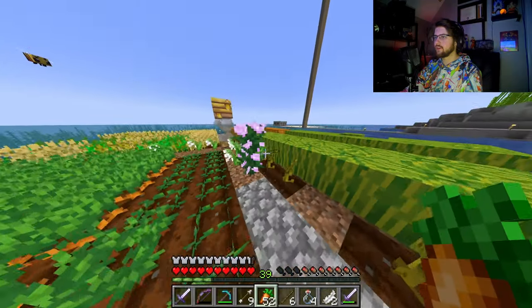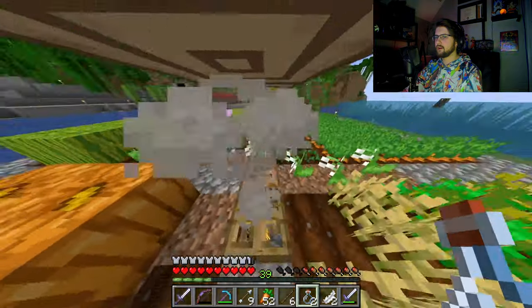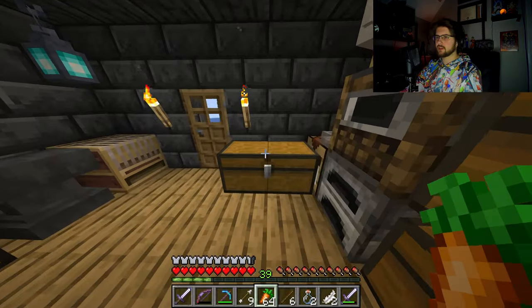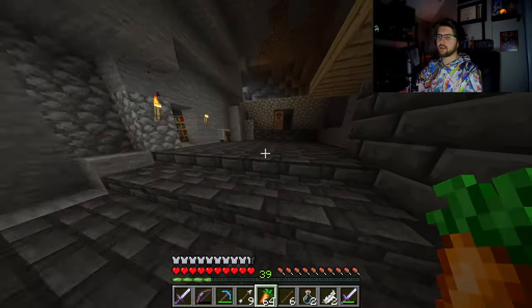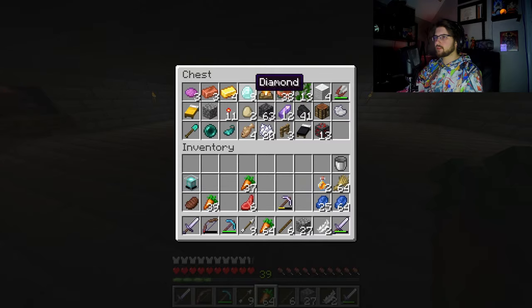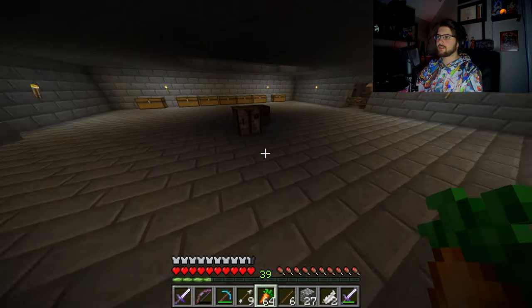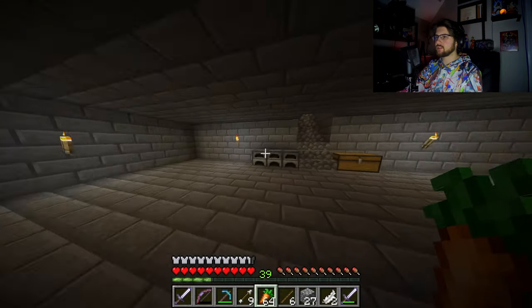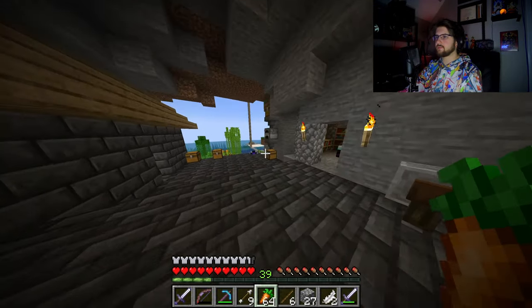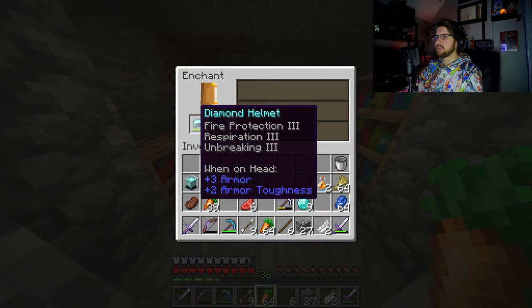I'm gonna need some cooked food. I guess while we're here, let's try to get some bottled honey as well so we can make a honey block in the future. I think I'm gonna use carrots for now so that way I can go find a warped forest, kill some enderman, get some ender pearls. But first things first, I'm gonna try to make some diamond armor — we already have a helmet, so we should focus on getting some netherite stuff in the future as well.